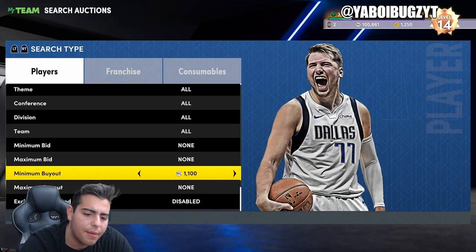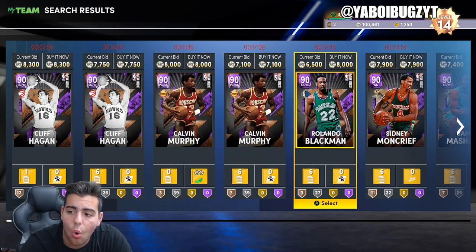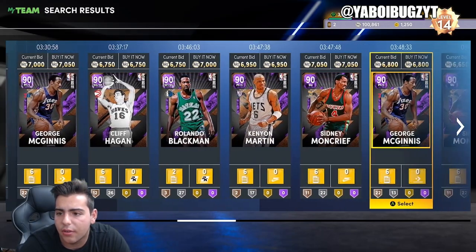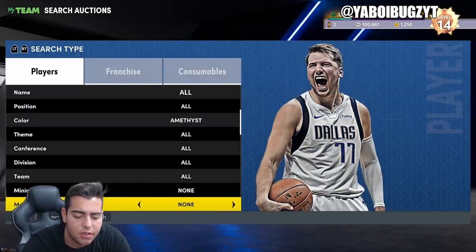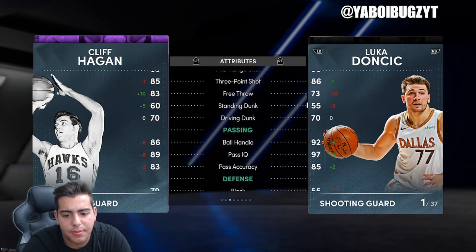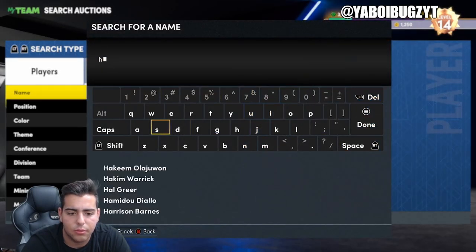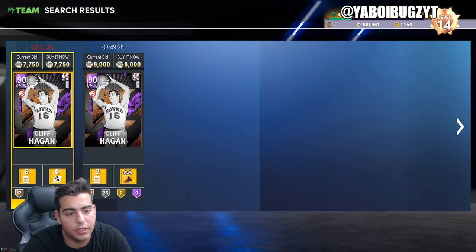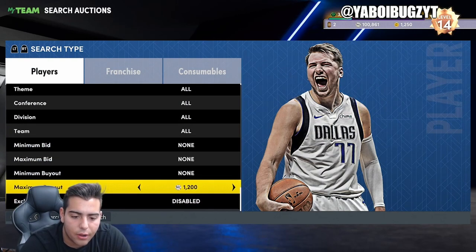Let's check out the Amethyst filter — let's see if it's crashed. Amethysts have taken a gigantic tank down. Is it a good time to invest? This Cliff Hagen looks like a good card to invest in — not gonna lie, Cliff Hagen's a beast. Let's check out these stats — all-around beast. This Cliff Hagen has a chance of going up to 9K. It just sold — that was easy profit. You can make 500 MT profit right now — that's an easy dub.